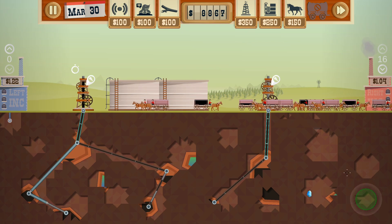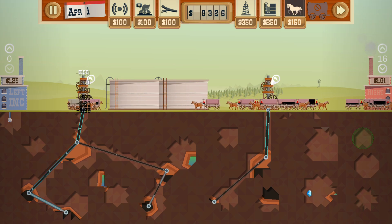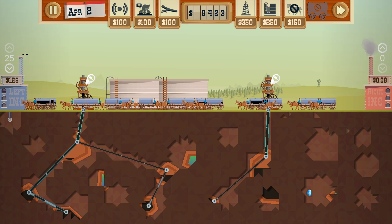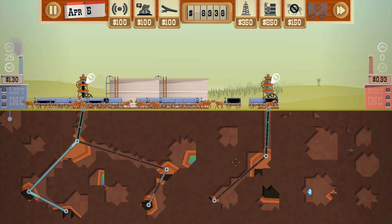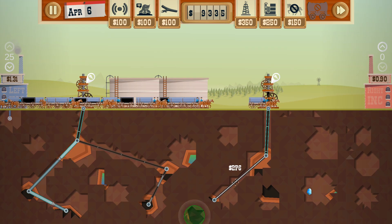How does the mole find the diamond? I don't know how it works. I'm going to sell here. We have 25 horses. This is a huge pocket here. What about this one? How big is this one? Massive.